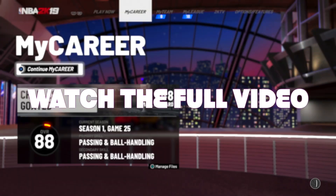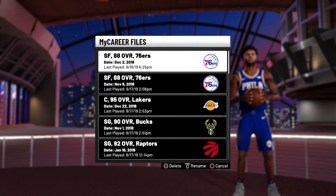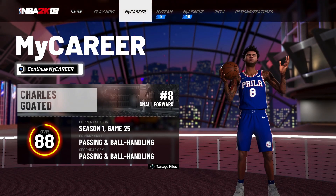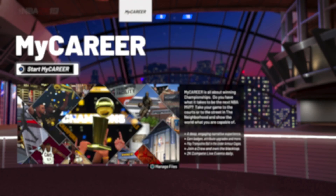It's a new week so you know every Monday I keep you posted with a new VC glitch. All you will need is your MyPlayer, your USB, or PlayStation Plus. Step one: go to MyCareer, hit triangle, go all the way down and hit New MyCareer. I'll be back once it loads up.